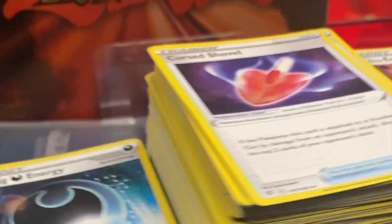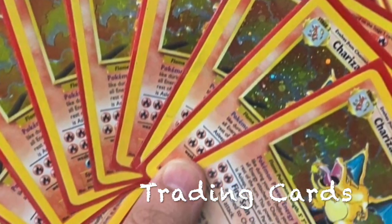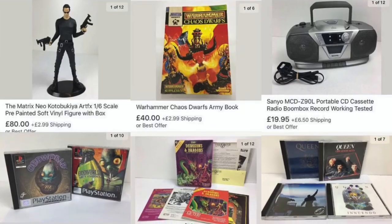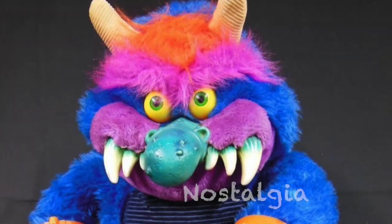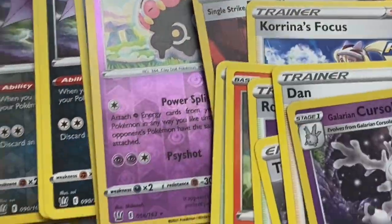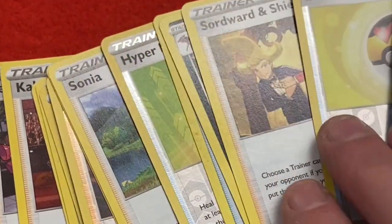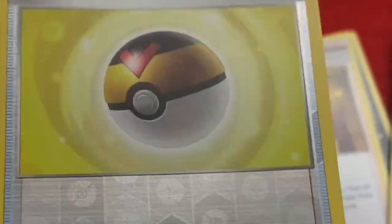I spent a few hours stripping out any energy, trainer cards, and any Pokemon that were half decent from this bulk collection. We're approximately left with about two and a half to three thousand half decent cards out of that bulk. Here's a selection of some of the cards, or the type of cards that were in that lot. A lot of these cards don't have huge value but we do get asked for these sorts of cards quite a lot in store, so we can sell them separately.